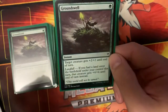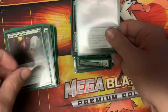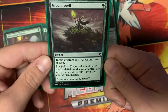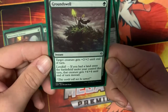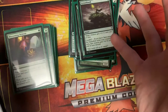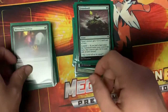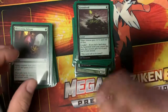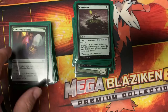We have Groundswell — running a playset, though we might cut it down to two or three. Target creature gets plus two plus two until end of turn. It has landfall: if a land entered the battlefield under your control this turn, that creature gets plus four plus four instead. I would even hold a Groundswell in hand waiting for the landfall trigger to get that plus four plus four.